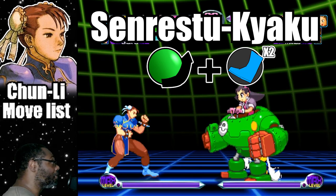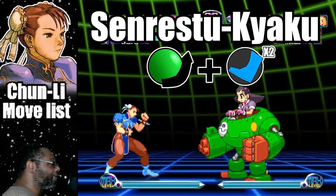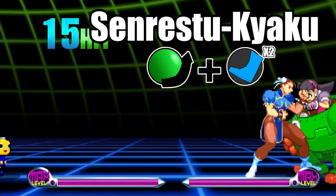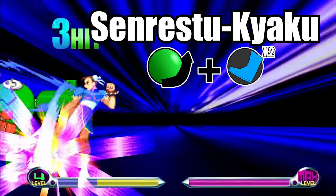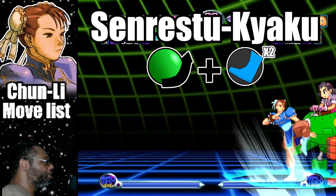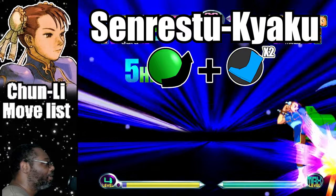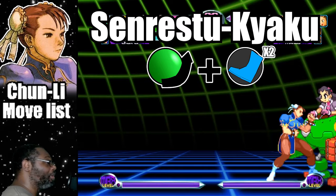The second hyper combo on the list is called Senretsu Yaku. This is where Chun-Li will rush the enemy with the lightning kick. To do the attack, do a quarter circle forward plus both kick buttons. This hyper does decent damage when it connects, but this attack is not safe on block. Also, this hyper can be comboed into, but it's very hard to do so. It can be done from a crouching fierce kick, but keep in mind that the sweeping attack is rollable.